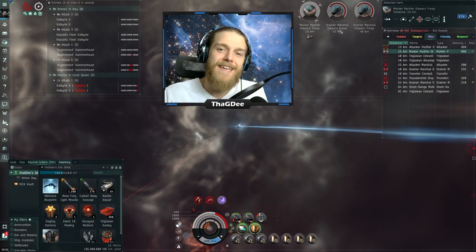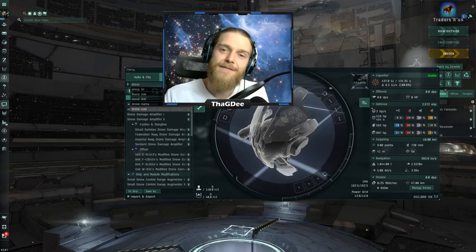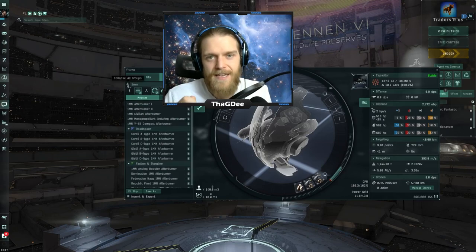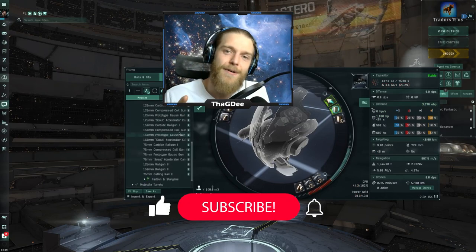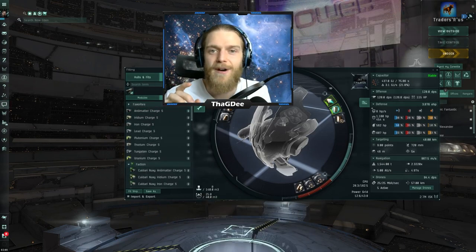So in today's video I'm going to be taking a Tristan, which is a very basic tier 1 frigate, putting some basic fittings into it, and we're going to find out exactly what it takes to kill the Skybreaker. But before we get into all of this, if you enjoy this type of content and you'd like to be able to find your way back in the future, go ahead and subscribe to the channel and hit the bell so you get a notification every time I post a new video.